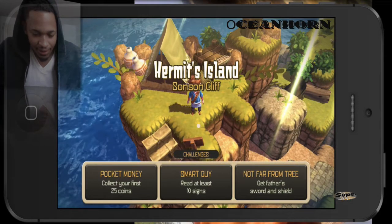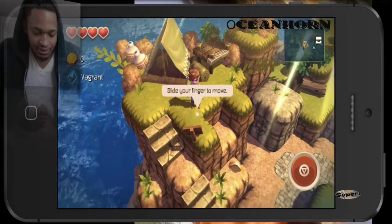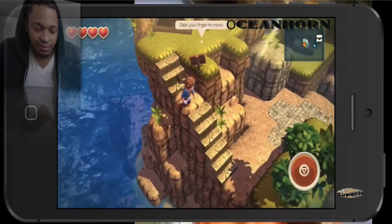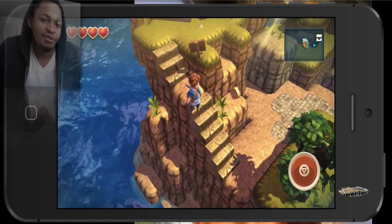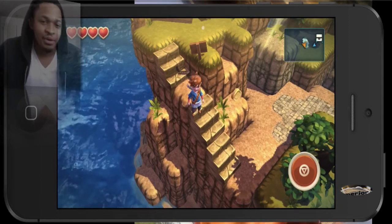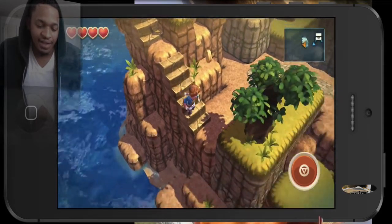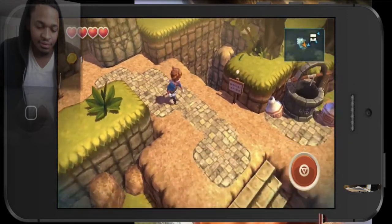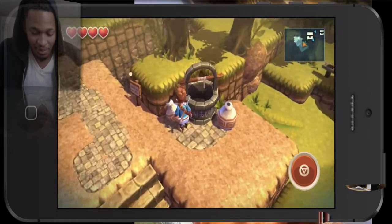I'm right here at the main part when you start the game up — Hermit's Island, Sons of Cliffs. Slide your finger to move. To move around you use your finger, and look at the water, man. This game is solid. This game already, before I even go in detail, is a must-play — whether you play Zelda, Mario 64, any adventure game where you're walking around. This game already is a win in my eyes.